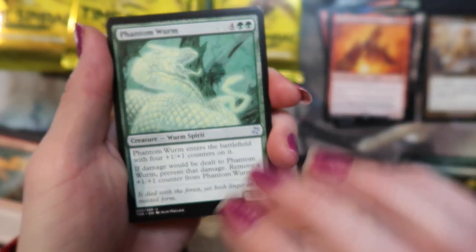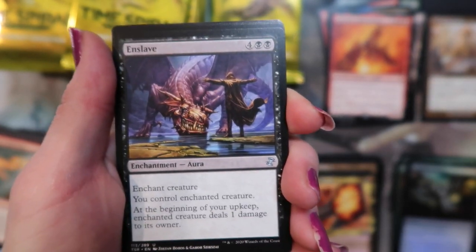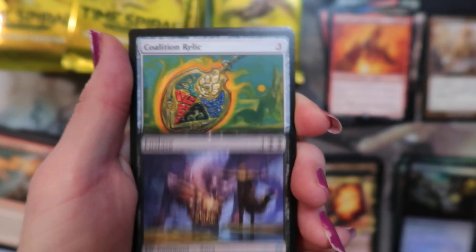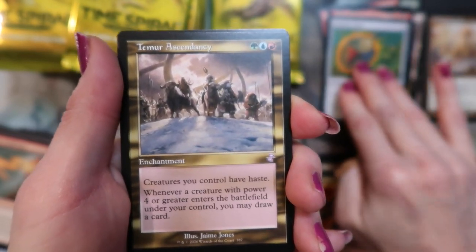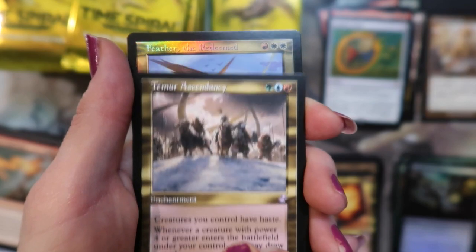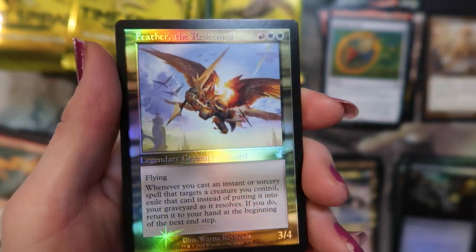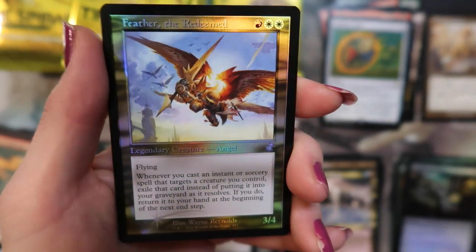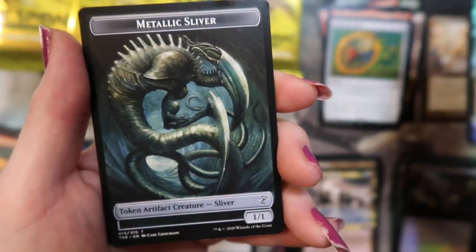Phantom Worm. Dark Heart Sliver. Enslave and Coalition Relic. The Temur Ascendancy. Oh — foil Feather the Redeemed, wow, time-shifted! Look at that, that's pretty awesome — very, very nice, so pretty. And a Metallic Sliver.